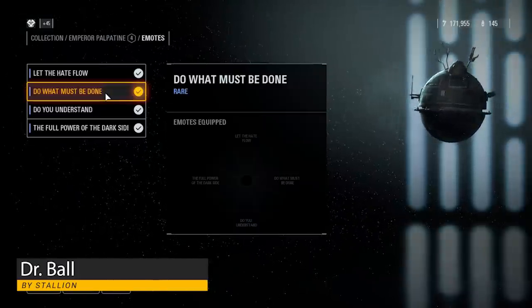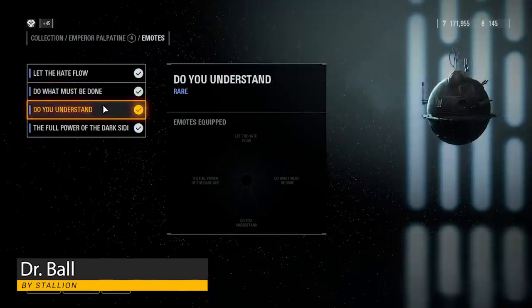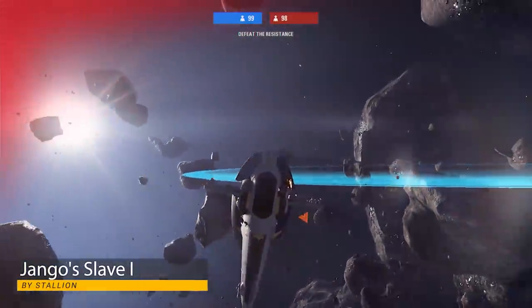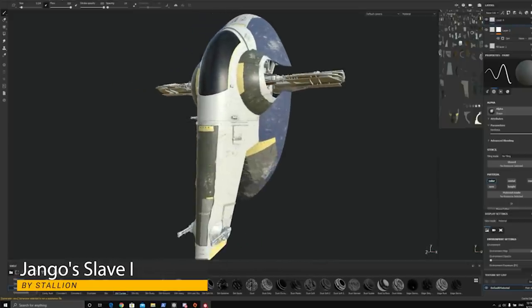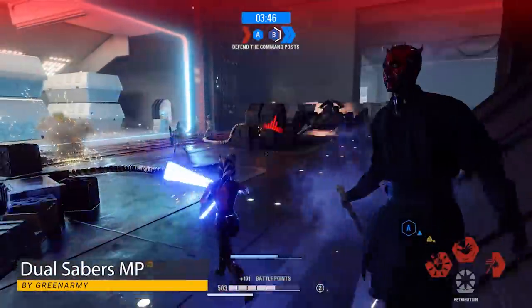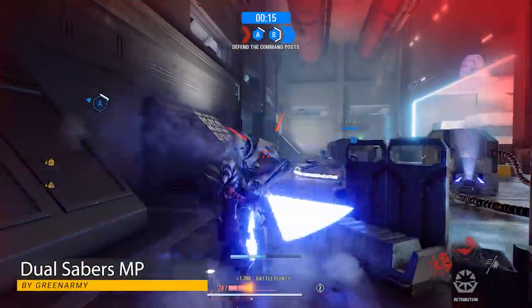This mod is fully loaded, multiplayer ready, and 100% stable. Stallion also released a public Django Fett Slave 1 mod, which was created for a recreation we're going to be attempting soon. There is also a multiplayer tested dual sabers mod by Green Army. Though he and I had no problems using this on co-op or supremacy, use this mod at your own risk.